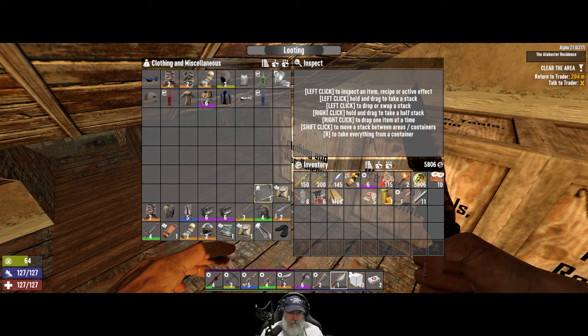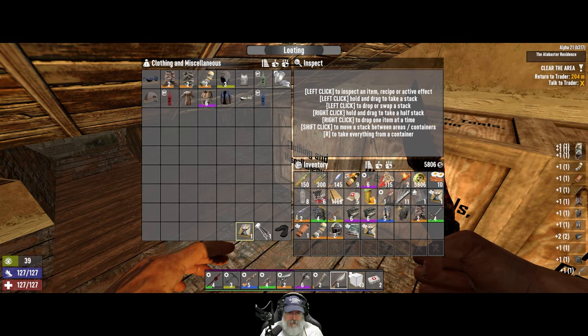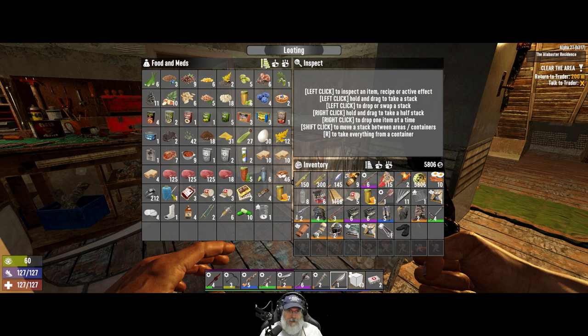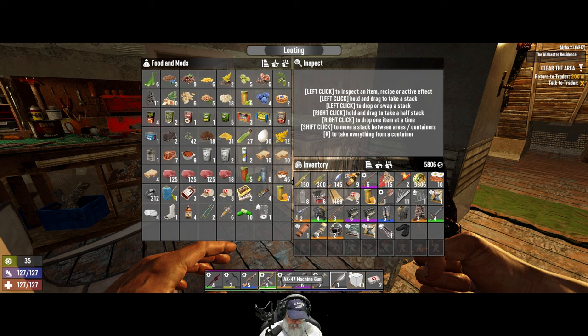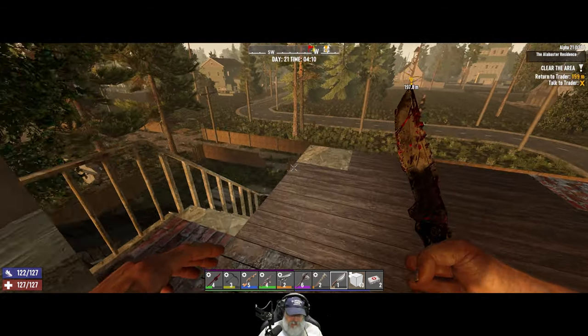Okay guys, it's morning. We're going to grab all of this stuff to sell to Jen and bring in some good bank. I'm keeping my eye open for a steel spear but I also want to get a real shotgun — a double barrel would be nice but a pump shotgun would be really nice. We got a real pistol and a real machine gun, we just need to get the pipe shotgun upgraded.